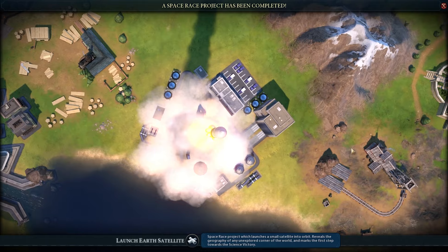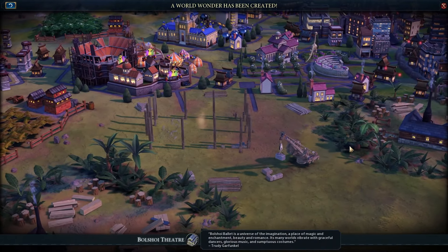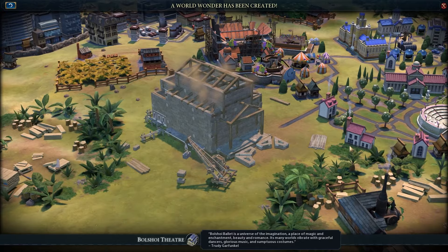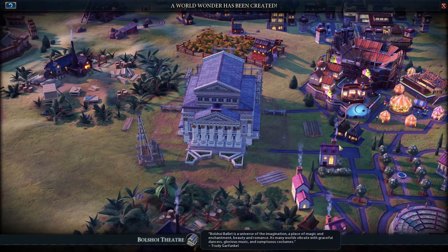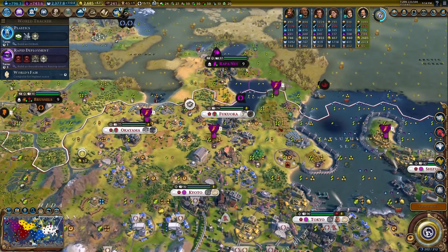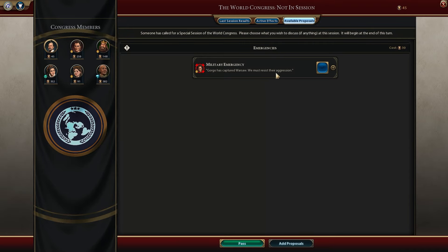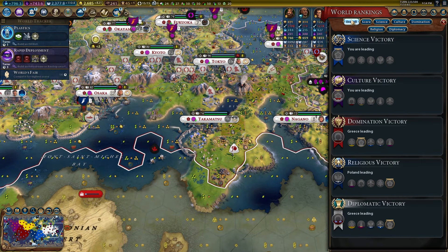I'll show off the moon landing using builders with the Royal Society to finish these projects more quickly. We launched the Earth Satellite — big deal, that's the first step in the space race! The Bolshoi Theater is done too. You know what, if you do enough the game entertains you — just let the cutscenes and gameplay animations take over.